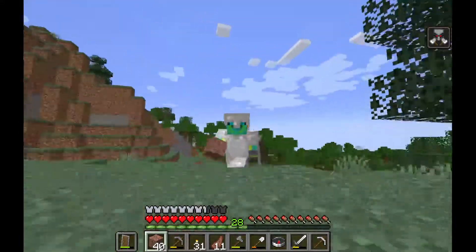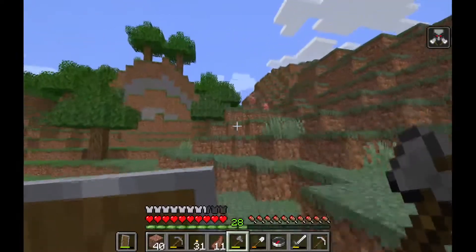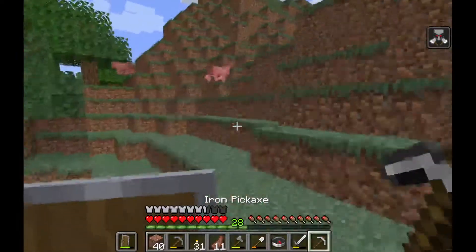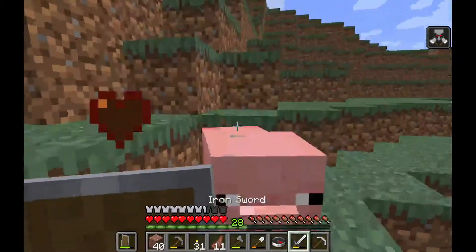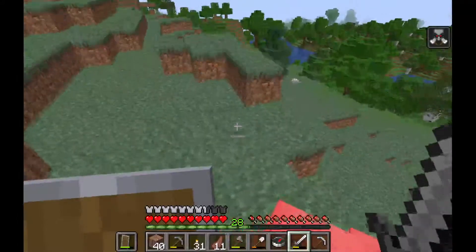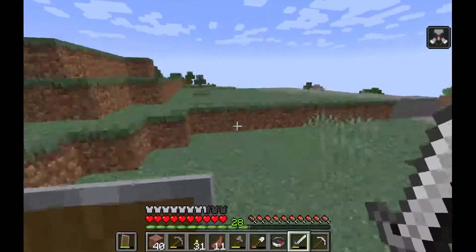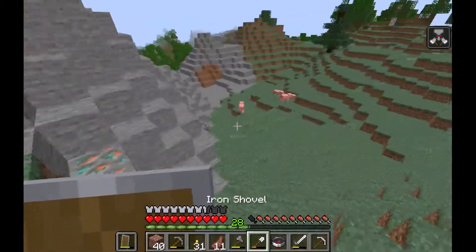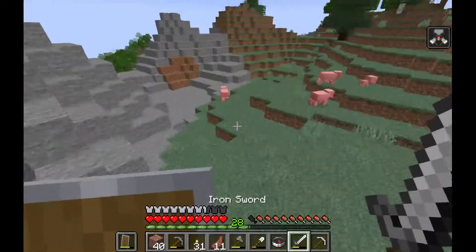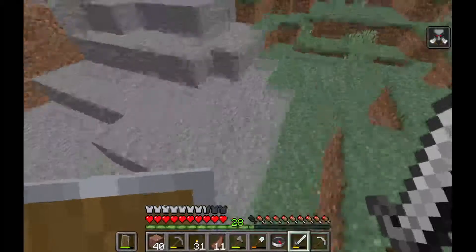I don't think the mountains really look like they've changed much — kind of just look the same. I mean, they feel taller, but I can't really say for sure if there's much of a change. Let's find one of the ravines. Those will be pretty easy, because we can just jump down to like world zero.